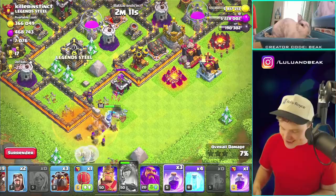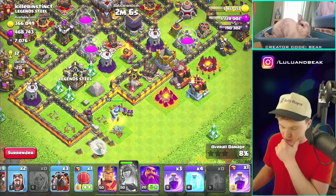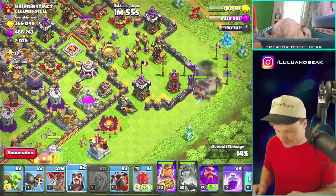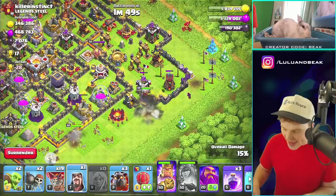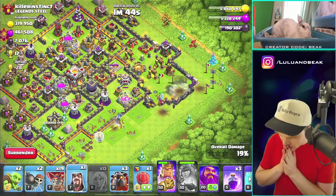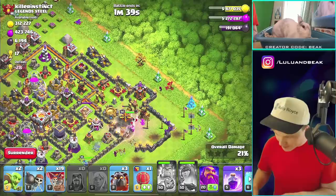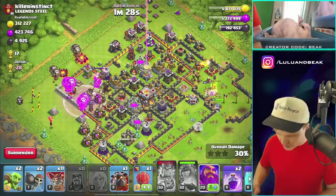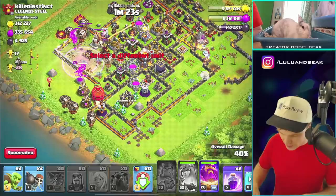We got a bunch of rage spells so I think we'll just keep them going — anytime we need one we can chuck one down. We need to clear the other side too, so why don't I drop the King alongside some wizards? King — perfect, we're getting some air defense out here. Boom boom boom boom, rage — I'm going to drop that right over there and then drop this right over here.